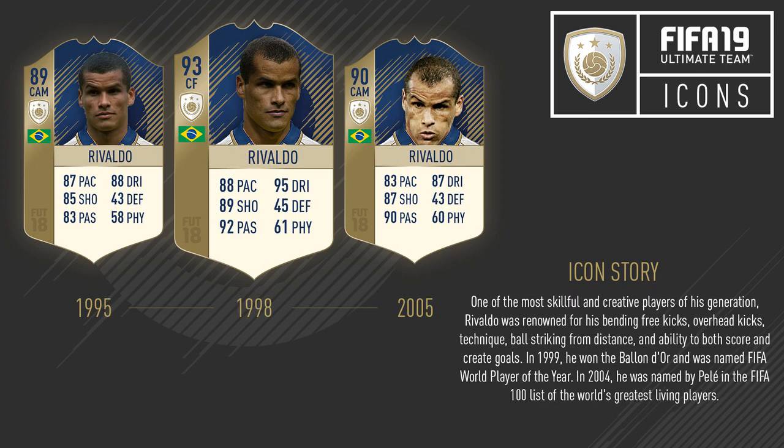The final icon, going out with a bang, is going to be Rivaldo. With the introduction of Ronaldo and Ronaldinho this FIFA, there's every chance we could get Rivaldo. He had a fantastic career for Brazil and played for many European clubs. I remember him playing for Olympiacos, and he did score in that famous Champions League game at Anfield in 2005. His cards include a 95-rated prime going back to his Barcelona days and a 1998 central forward card. He was definitely one of the greatest ever players for Brazil, forming a brilliant trio with Ronaldo and Ronaldinho.